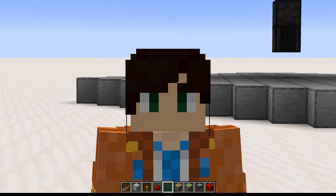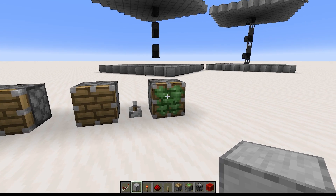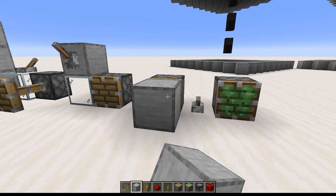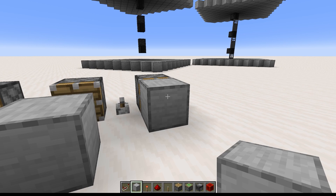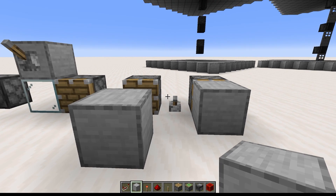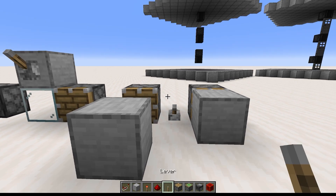Let's talk about pistons. There are two kinds of pistons: pistons and sticky pistons. There's only one difference between them — when a sticky piston retracts, it pulls the block back with it. Other than that, they're exactly the same. So from now on, when I say piston, that also includes sticky pistons. I'll only mention sticky pistons specifically when talking about things a regular piston can't do.